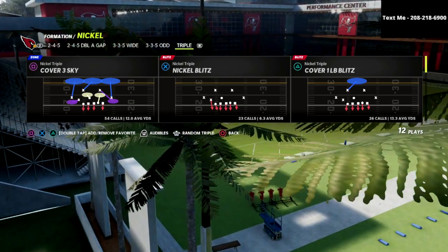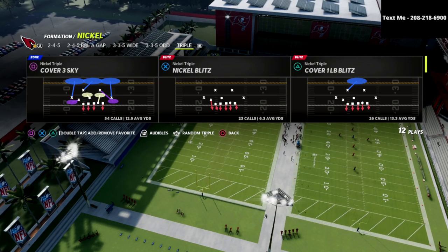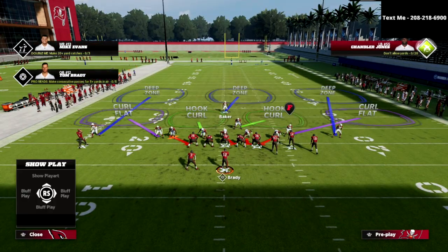You can pick this out of any play in the nickel-triple. I'm just going to use Cover 3 Sky today. The setup is real simple — I like to show blitz. You don't have to, but I like to show blitz because I like to create this front right here.